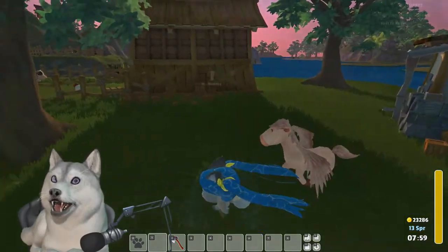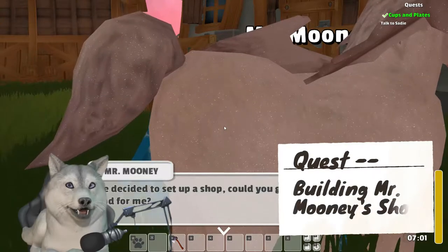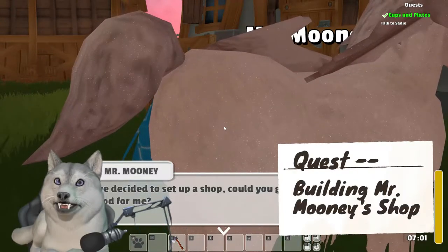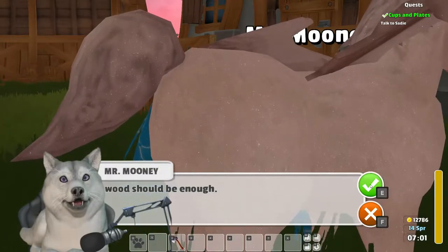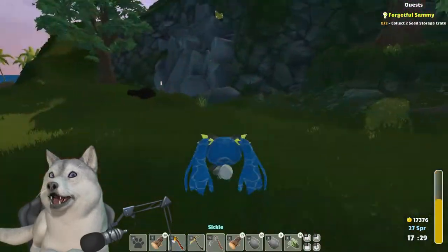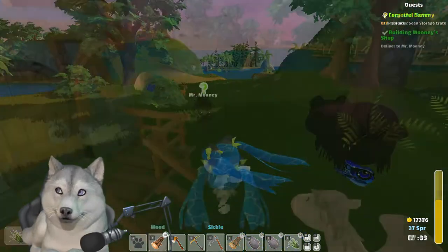Check all those off the list and the task he gives is collecting 50 more wood for the quest named Building Mr. Mooney's Shop. If you have energy left over, scavenge for every log you can find — and of course he'll let you know that he needs more materials in a couple of days.